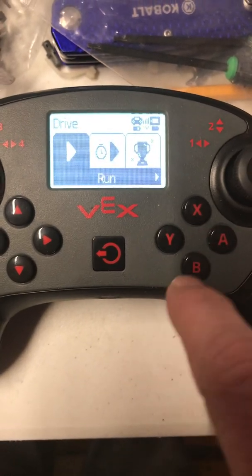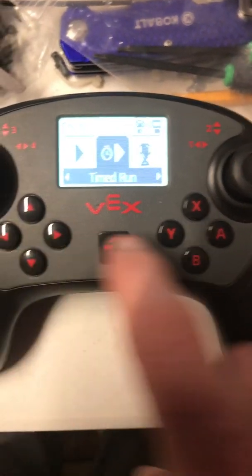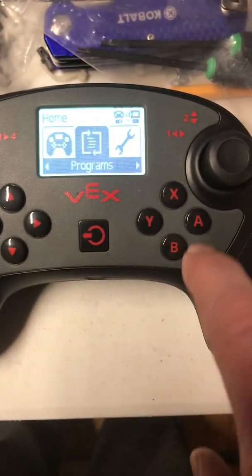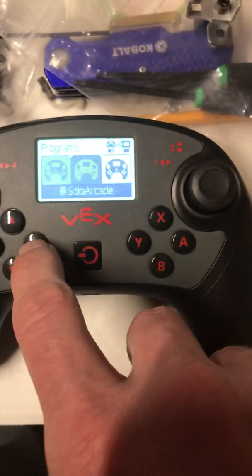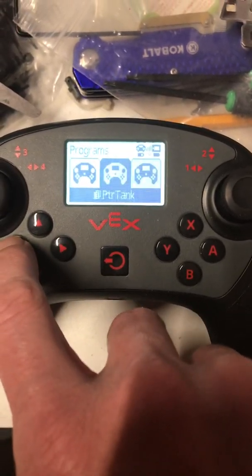This is going to talk you through drive. If you press A on drive, it's going to go into whatever the default program is for the robot. A is how you select and B is how you go back. If you go into Programs and select A, it's going to show any program that you have downloaded to the robot. On this one we have five programs downloaded.